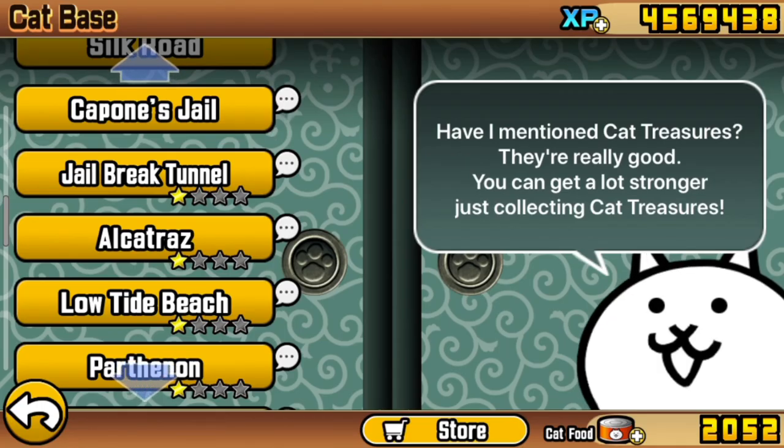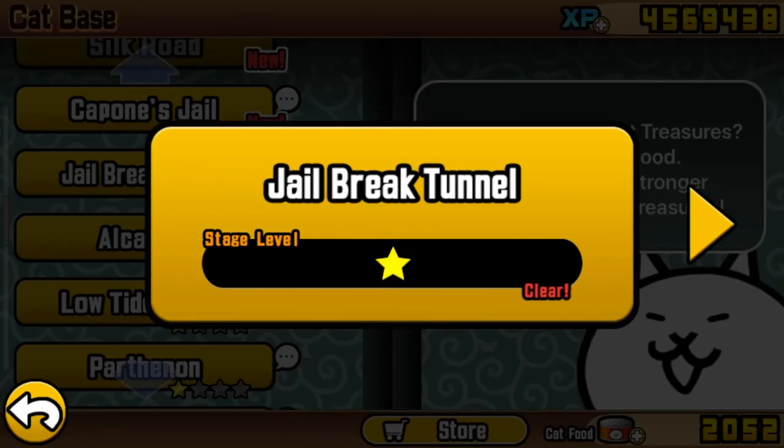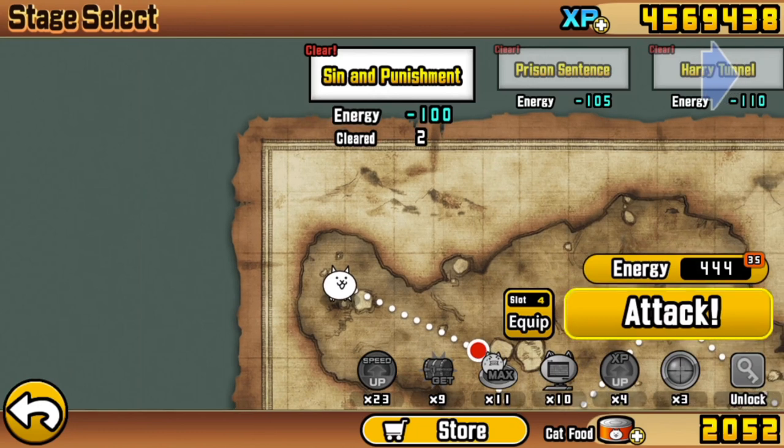The last episode covered some specific levels between Parthenon and Alcatraz, and so this one will be dedicated entirely to the levels within Jailbreak Tunnel. It begins with Sin and Punishment, which is almost a rerun of Villain's Jungle. This one features R-Osts, which we need to protect well against with Meat Shields, and bring in Bahamut for some large area of effect damage, or any unit that does large area of effect damage and outranges the R-Osts.